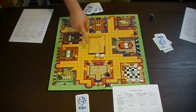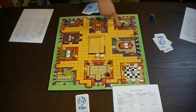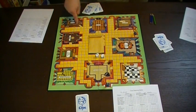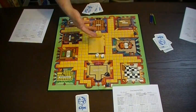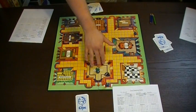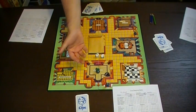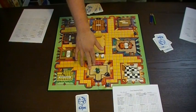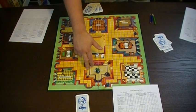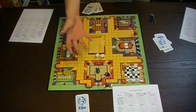An alternate form of moving is via secret passages. You can actually move from the conservatory to the lounge through the secret passage, or you can move from the kitchen to the study via secret passage. This allows you to travel across the board very quickly — otherwise, getting from Mr. Green's starting location all the way to the hall or study would take forever. So when you're in a location, note which things you think are involved in the murder — you are making a suggestion of these things, and people can counter it. Alternatively, you can make an accusation if you think you've figured out which three items are actually in the envelope.